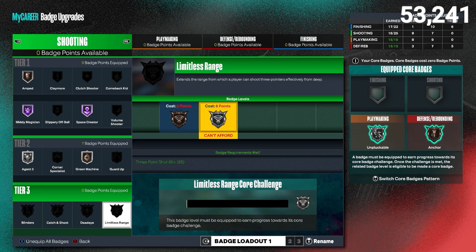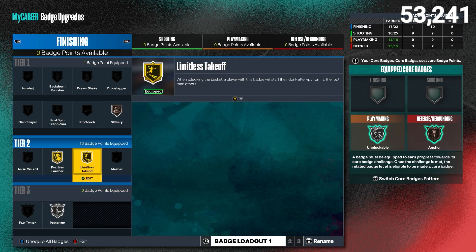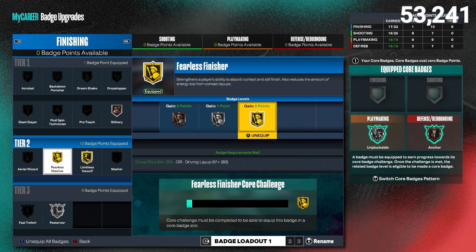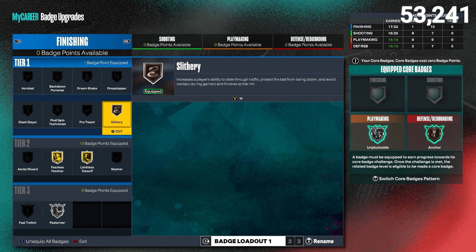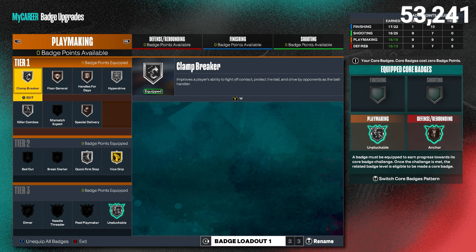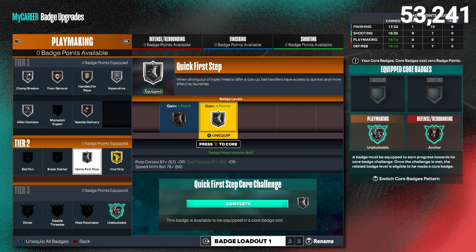Those two badges combined will open up your green window so much — you can feel it whenever you're on the court playing. Don't forget to run Agent Threes bronze, Green Machine bronze or even gold, and at least bronze Amp. On finishing badges I have Gold Fearless, Gold Limitless Takeoff, and Silver Posterizer. You want to have Limitless Takeoff and Posterizer maxed out as much as you can.